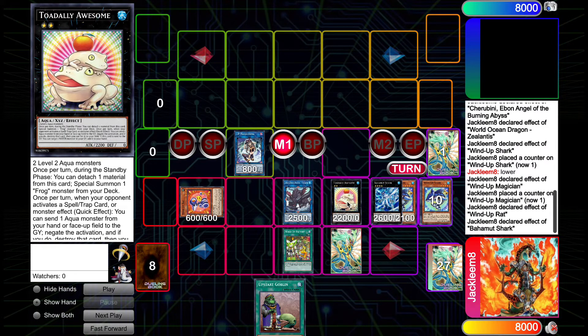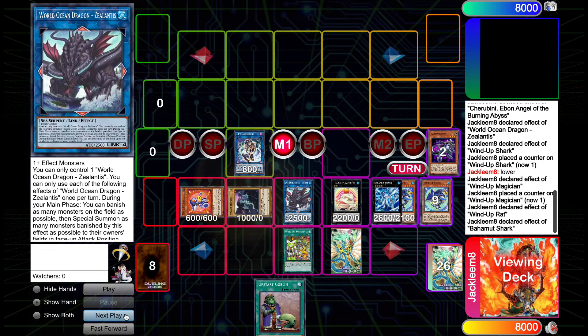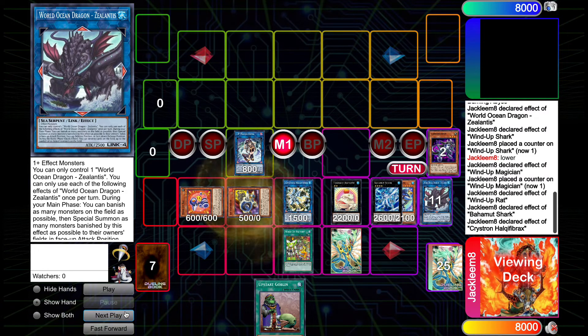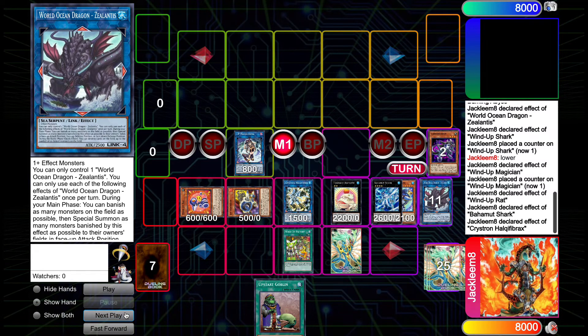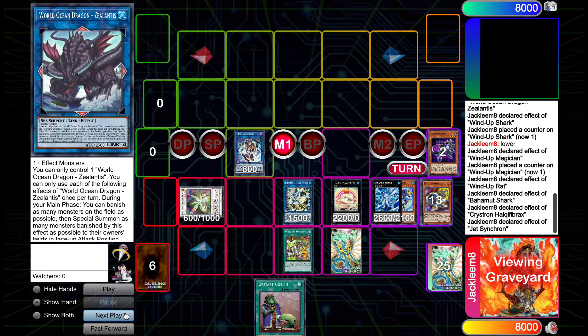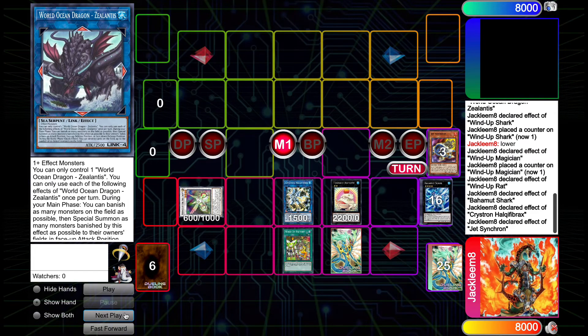From this point, on summon 7 or so, we now have protection from Nibiru. Going forward, we use Carbonedon's effect to summon Galaxy Serpent from our deck, then use Galaxy Serpent and Z-Atlantis to go into Halka Fibrax. This allows us to special summon Jet Synchron from our deck, and use it with the spent Rat to go into a copy of Herald of the Arclight. We then use Jet Synchron's graveyard effect to special summon itself, banishing it and sending IP Masquerena and Bahamut Shark to go into Appaloosa.